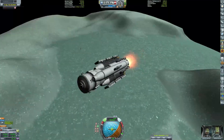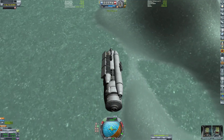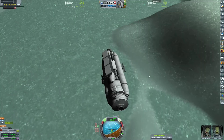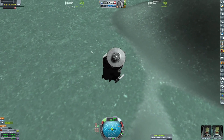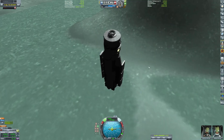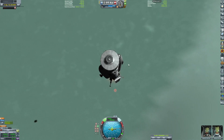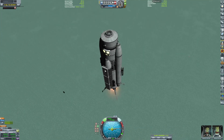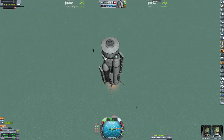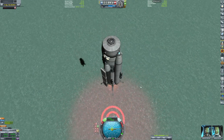Here we are coming into the flats biome over Minmus. We are lowering our overall velocity so we don't crash into the side of the moon. We're coming in for our landing and you can see the glow of the red light down at the bottom.